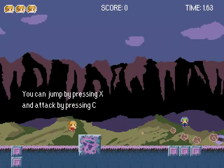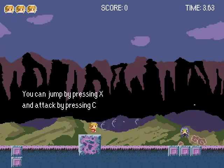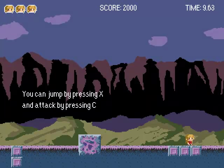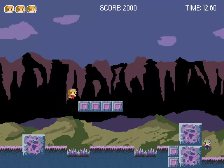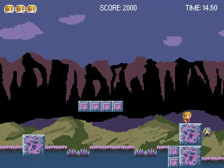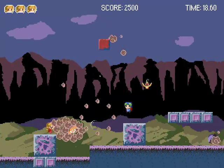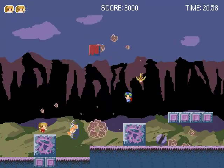You can jump by pressing X and attack by pressing C. There are bubbles — it looks like Mylan's Secret Castle, actually, kind of. And our score, whoa, Bubble Gums for us. The scrolling is fantastical. The hair goes down like that, and there are giant blocks. This is pretty bonkers.